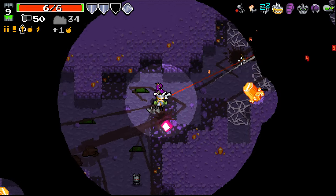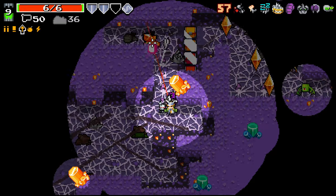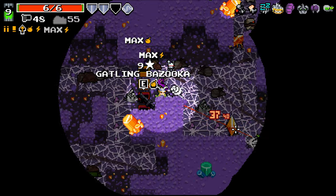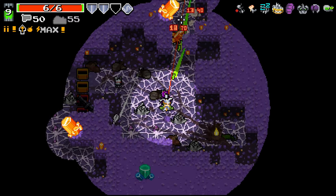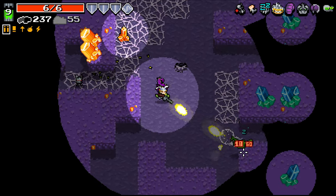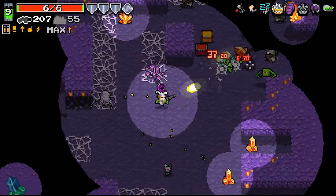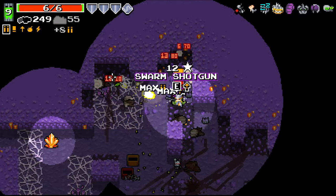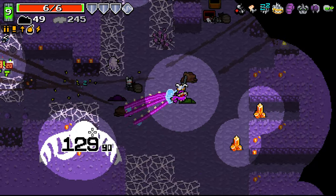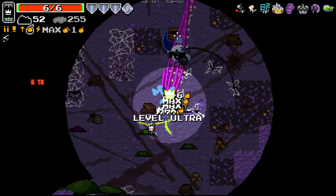Gotta remember as well, I can pick up other guns. This thing seems kind of amazing actually — bouncing around, doing crazy damage, piercing things. It seems to be a new weapon; I don't think I've seen it before. Gotta make sure I don't actually lose my Kraken weapon. Is this boss time? I think it is. We might be able to get level ten right here and now. I had a feeling that was going to absolutely demolish him.